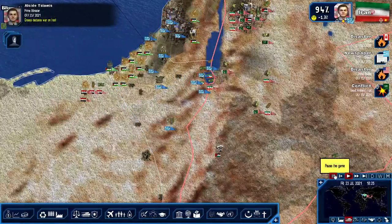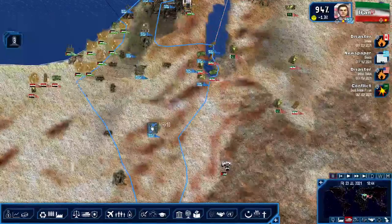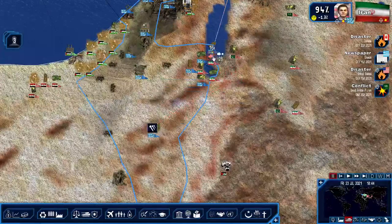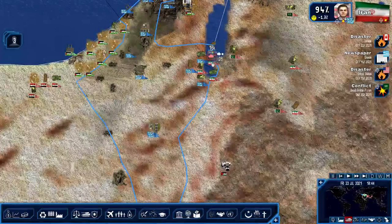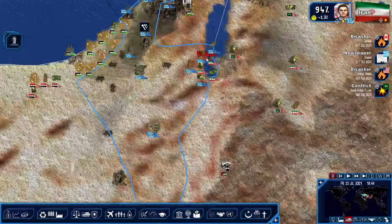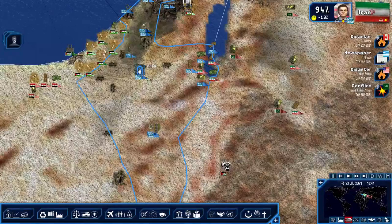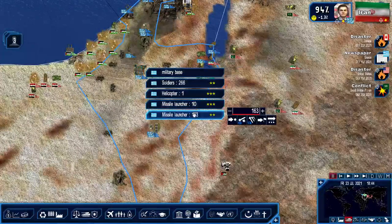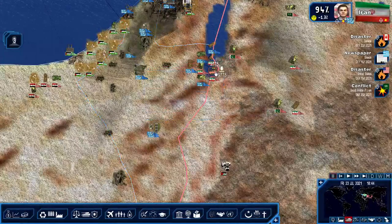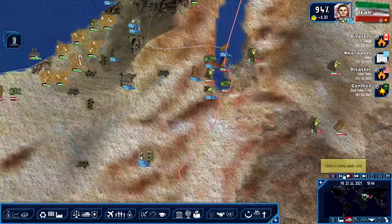Greece declares war on Iran. Fighters, take out those tanks and these fighters take out these tanks. And I want my missile launchers to blow those guys up. Zoom into the conflict - see what happens.